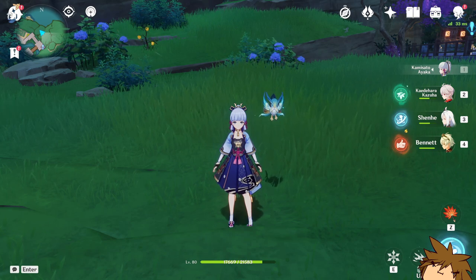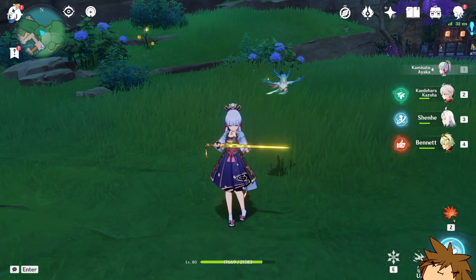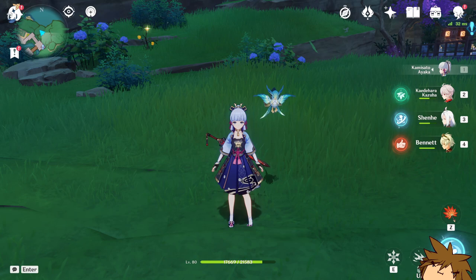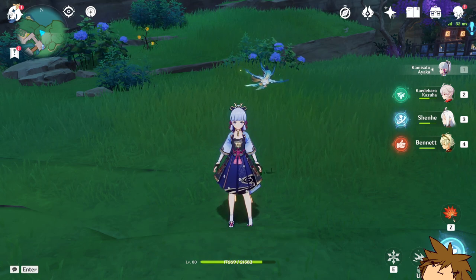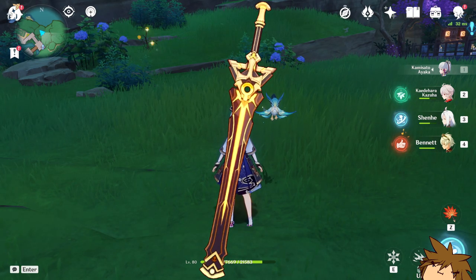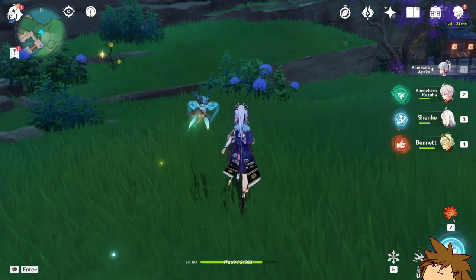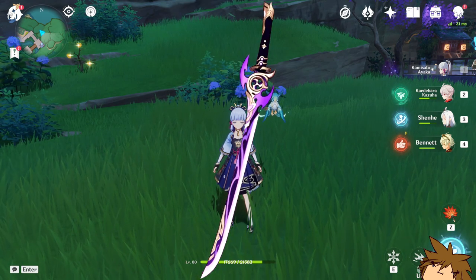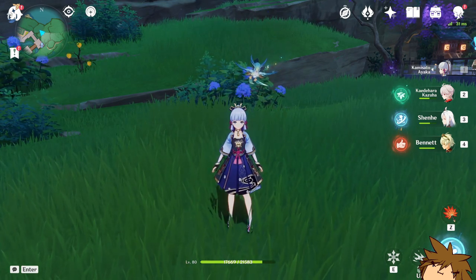The current banner weapon, the Haran Geppaku Futsu, has crit rate and is pretty good, increasing elemental damage bonus and potentially normal attack damage, which would be decent if he's a normal attacker. Skyward Blade is not great for damage since it has energy recharge as its substat. Freedom-Sworn has EM so it might be okay, but he probably won't benefit much from the passive. The Primordial Jade Cutter is going to be pretty good.